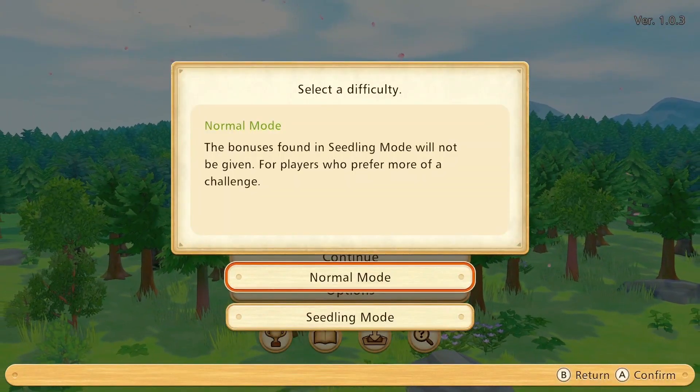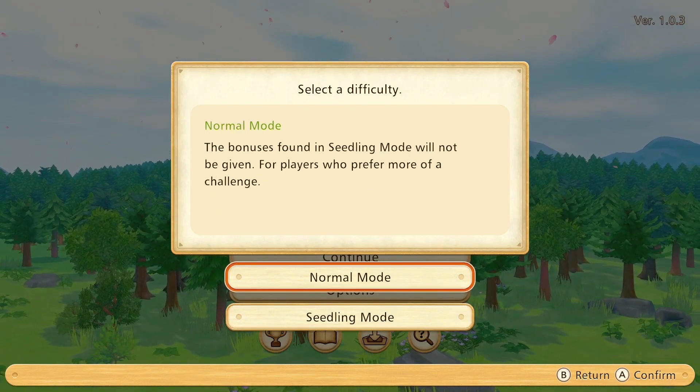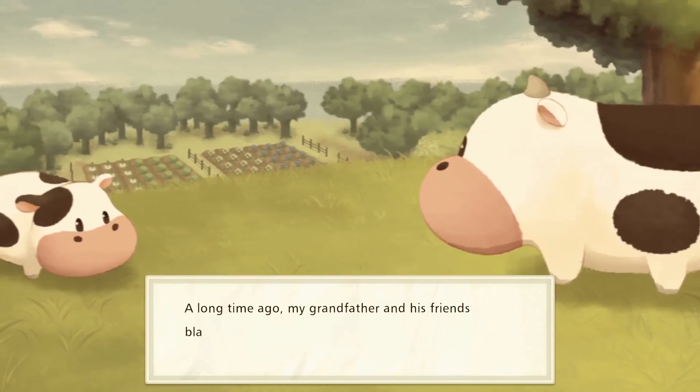We're going to start a new game. Normal mode, seedling mode — that's baby mode — so we'll go normal. Oh, look at the cows, they're adorable.